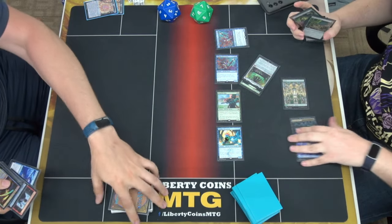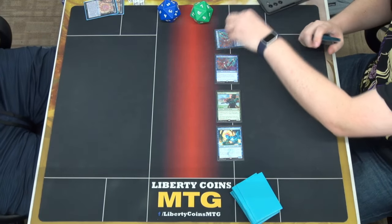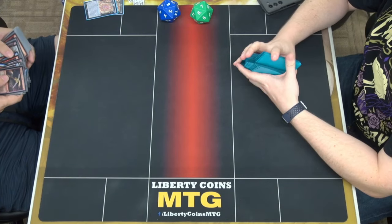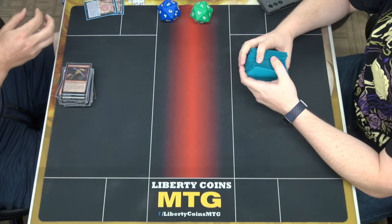That was why I pulled in — your enchantments make them into creatures. I had two zodiac lifts in my hand. I just didn't have a second artifact. And yeah, it's all good. You had no clues.